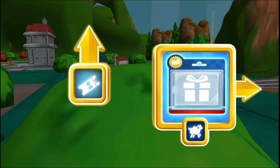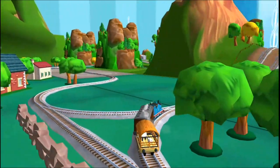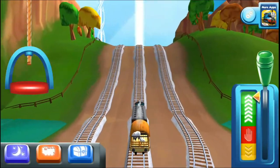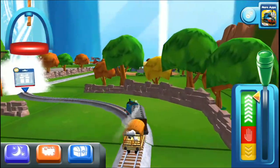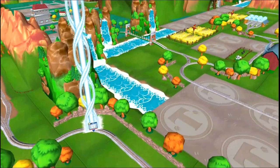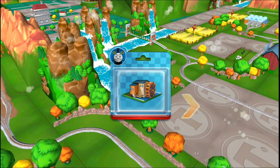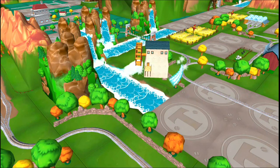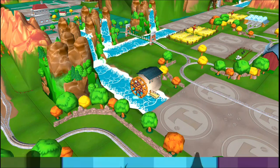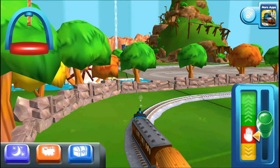Right leads to McCull's Farm. Forward leads to the Town Square Station. The McCull Farm is coming up. Excellent! Just slice across it or tap it to open. The engines love that.